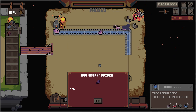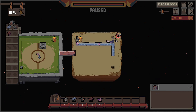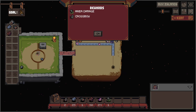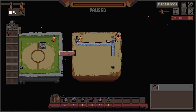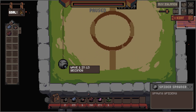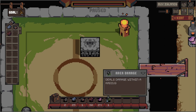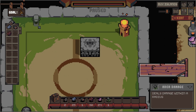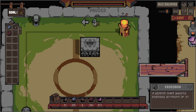New enemy: Spider. Fast. Area damage and crossbow. Okay. Not fully sure what that does. Ah, okay. Deals damage within a radius. And then also a crossbow.